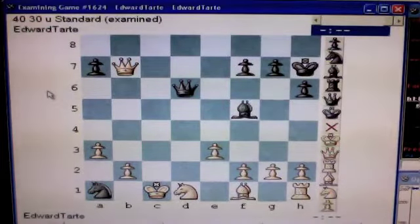Here's the situation. You are black, seated as usual at the top. It is your move. What is your best move and what are its implications?